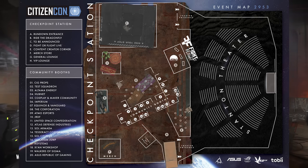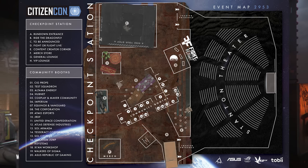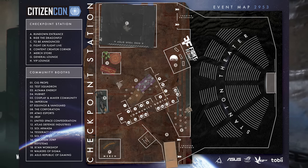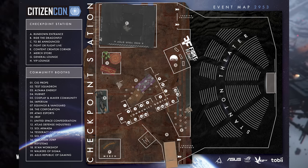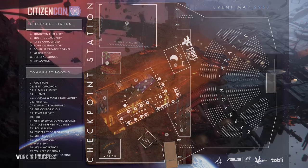I want to mention that on the venue map there is a large section of the showroom floor that is marked as to be announced and it looks like it's a hangar. So this could be a cool prop, a showcase of something like a new ship, it could be an experimental mode that people can play, it could be a place where there's loads of models of ships — they've done ice sculptures and 3D built massive models before. There's also a massive stage where they will be hosting the panels and presentations.